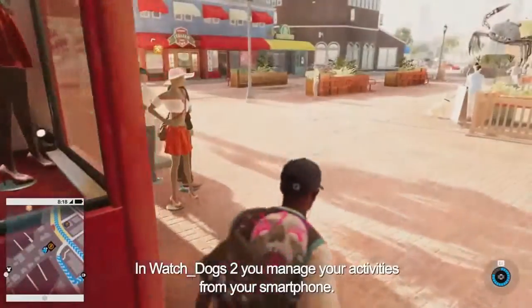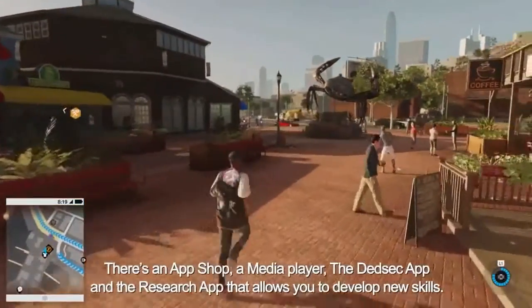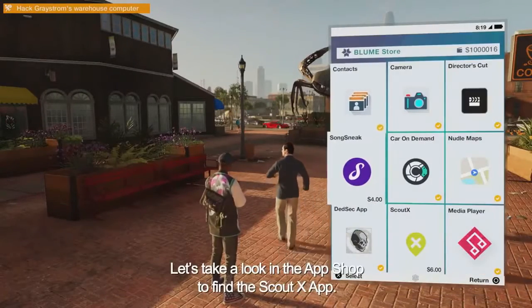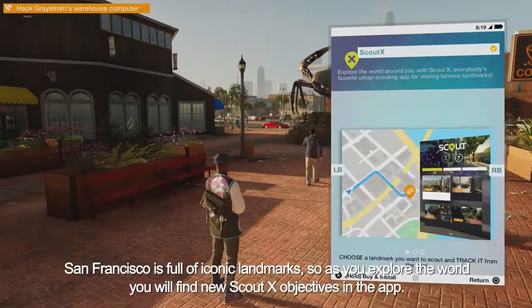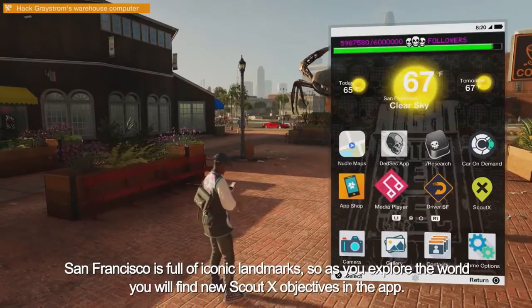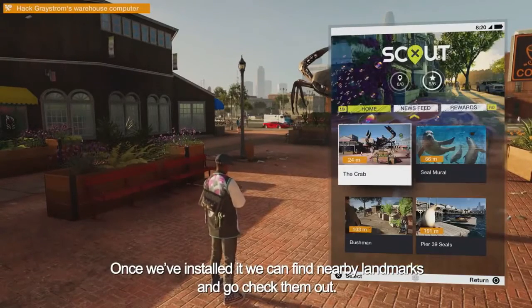In Watch Dogs 2, you manage your activities from your smartphone. There's an app shop, a media player, the DedSec app, and a research app that allows you to develop new skills. Let's take a look in the app shop to find the ScoutX app. San Francisco is full of iconic landmarks, so as you explore the world, you'll find new ScoutX objectives in the app. Once we've installed it, we can find nearby landmarks and go check them out.